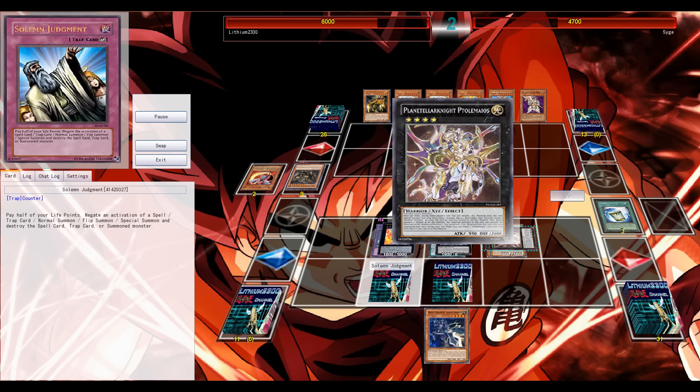Game two — he gets to start, so he has the advantage. Soul Charge is just such a disgusting card at three, and indeed now he's setting up all those light monsters in his grave. I believe he has double JD in hand and two unknown cards.